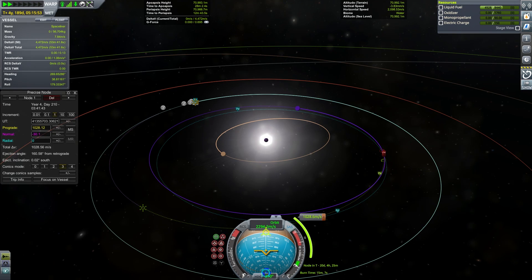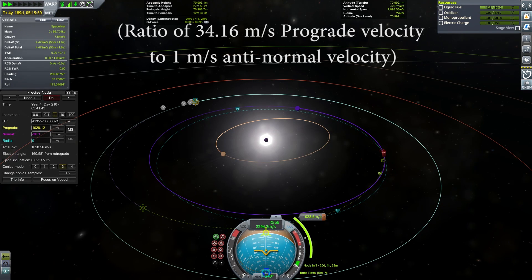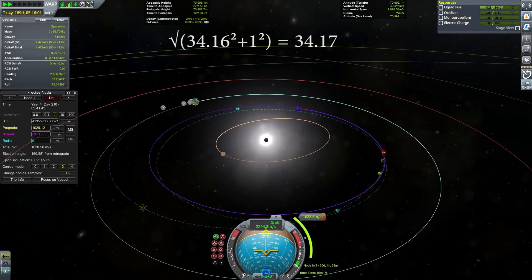For this TWR, I'm going to split the maneuver into 8 burns, which will take about 2 minutes each. Feel free to use less or more, depending on how much TWR you have, how much time you actually want to spend doing this maneuver, and how important the last couple drops of efficiency are. When we divide this burn into parts, it's important that we remember both the prograde component and the normal component. If we just do prograde burns up until our final ejection and then do the entire normal component then, it's a simple geometric fact that we're going to end up using more delta-V overall than if we did the normal component with each sub-burn.